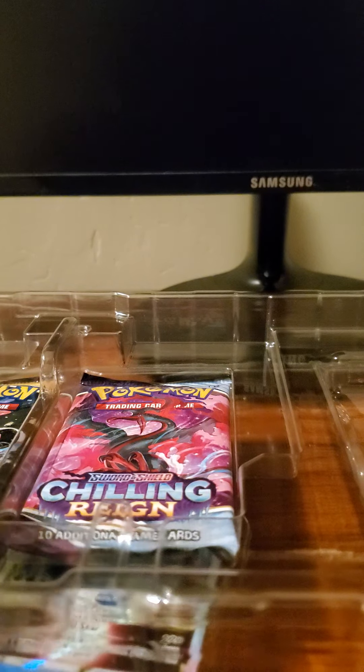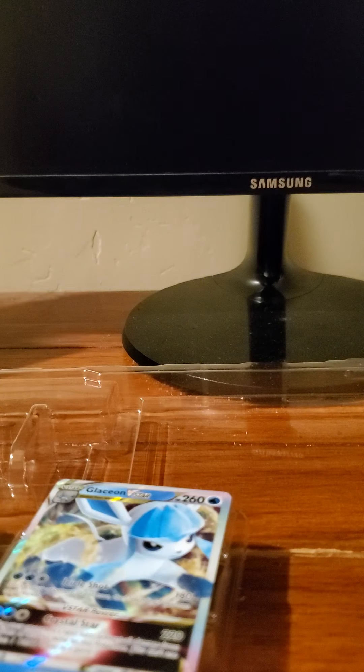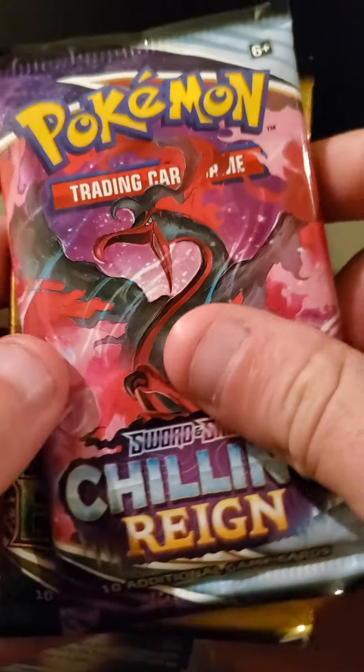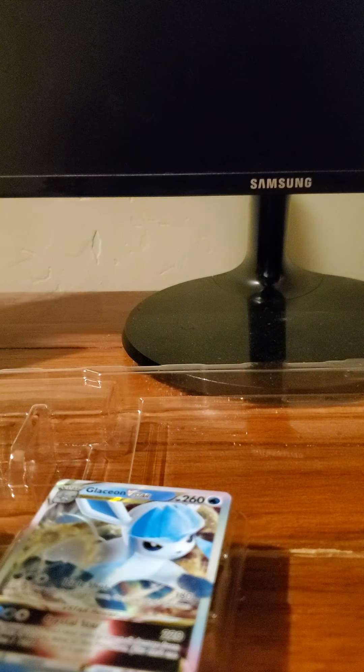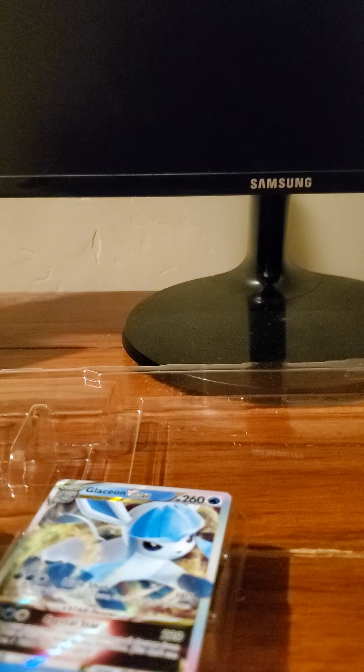And then there's a V-Star token — I'm just going to call it a magnet because it looks like a magnet. I've also got Chilly Rain and Evolving Skies packs: two Evolving Skies, one Chilly Rain, and two Fusion Strike.